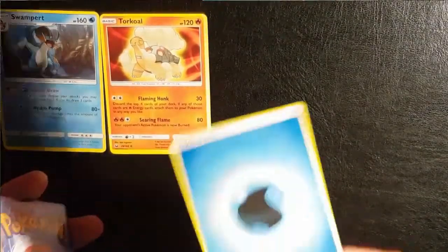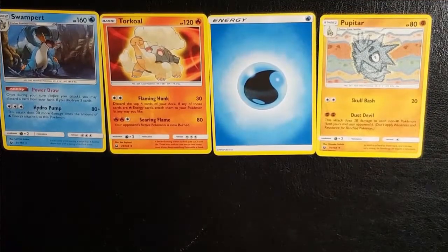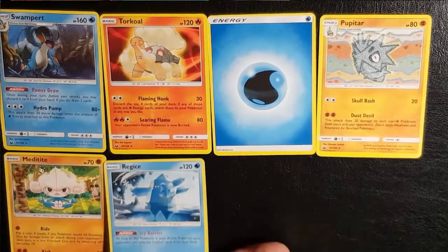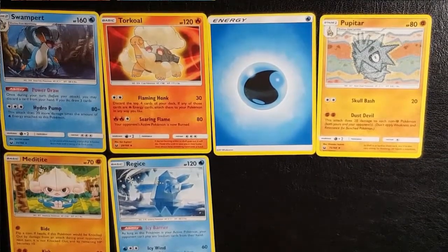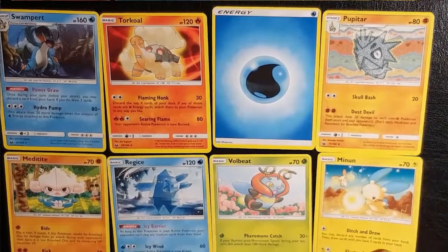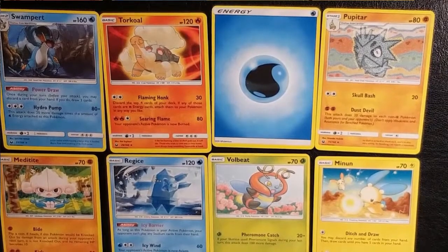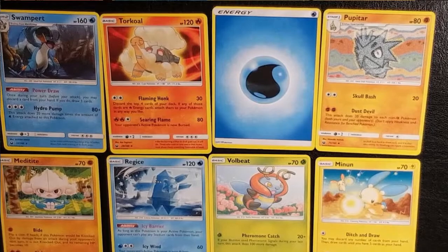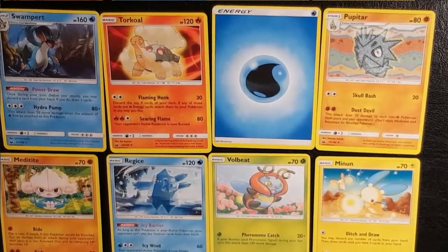Alright, for the fourth pack — nothing beats the first pack at this point. The first pack was amazing; the rest kind of disappoints. Swampert — pretty nice. Turkoil. An energy card. Pupitar — ah, if only it was the Evolution. Meditite. Regi-Ice, Regi-Steel — I only need Regi-Gigas, I think, and there's also Regi-Rock. Full Beat. And Minum. But wait a minute — those are only 8 cards, not 10. Did I make a mistake? Somehow there's only 8 cards in this one. If someone knows how that's even possible, please let me know in the comments.